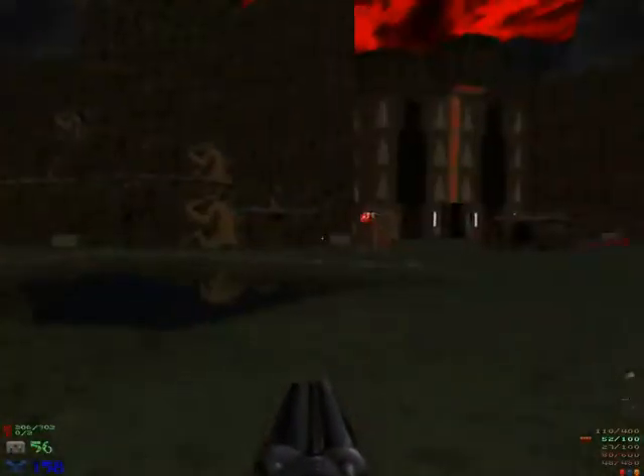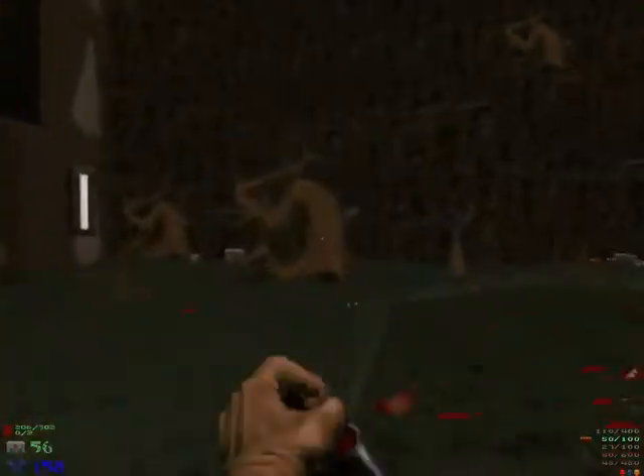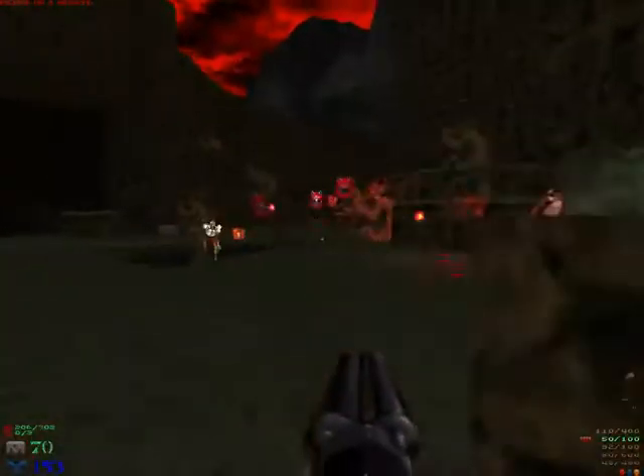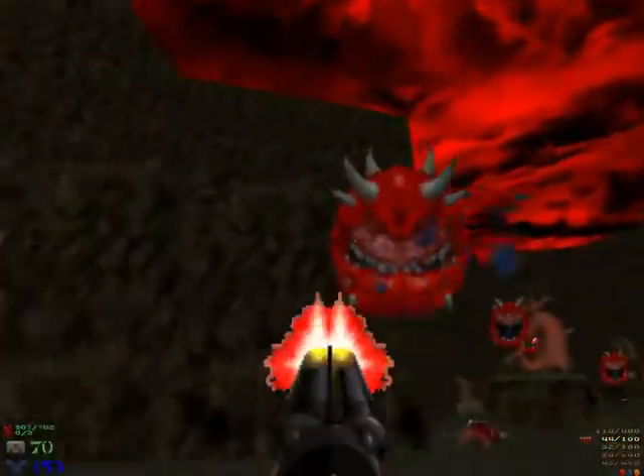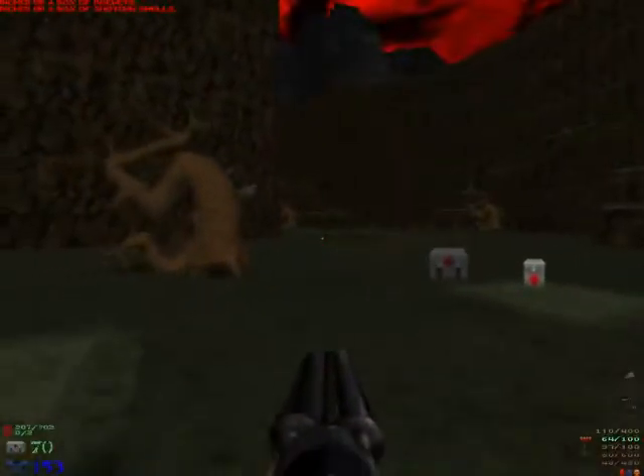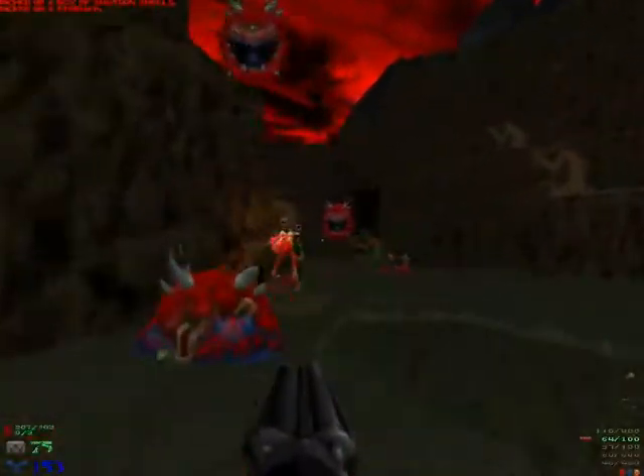They could spawn invisible projectiles. But whatever — it doesn't matter much, it's just one room. Meanwhile I'm just running around and dodging fireballs. The open area walls in fast, when you have rough enemies on you, it's even harder. In corridors you can easily dodge them or hide from their fireballs, but here you can get surprised by a ball right in your face.